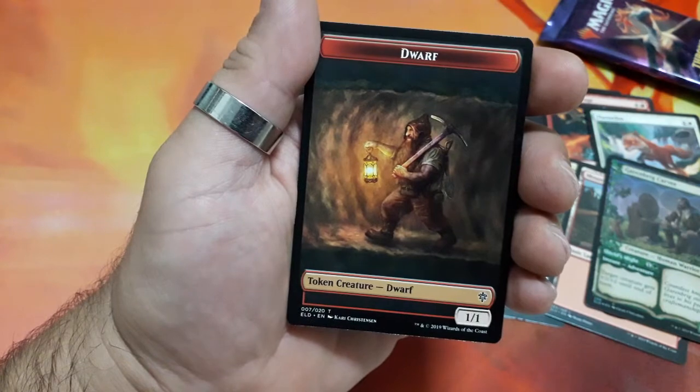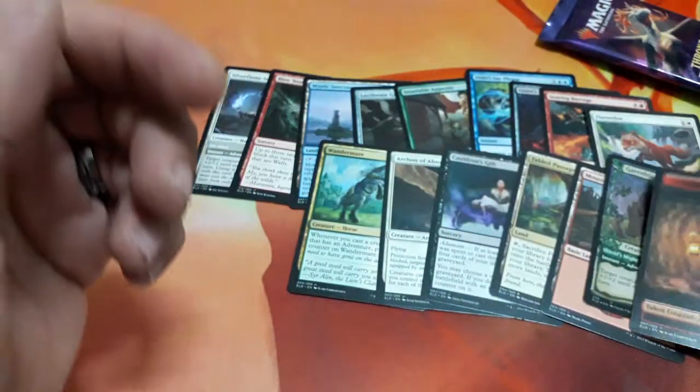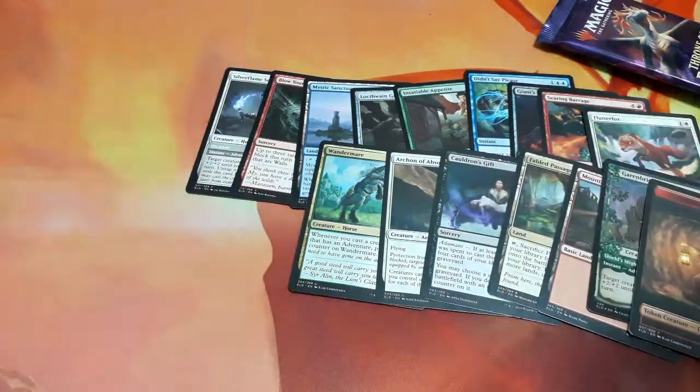Finally we have a dwarf token creature — a one one. So this is what I have to share with you. I hope you like it, you enjoy it. Until the next time, see you, bye.